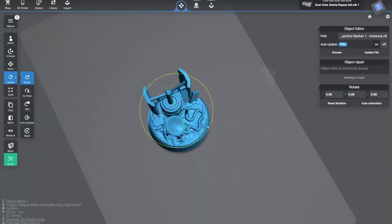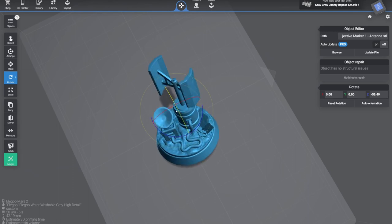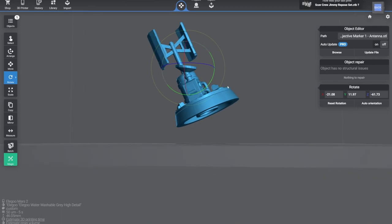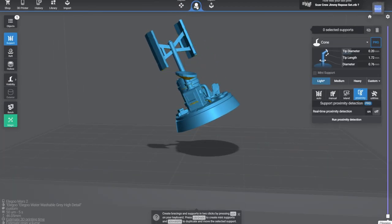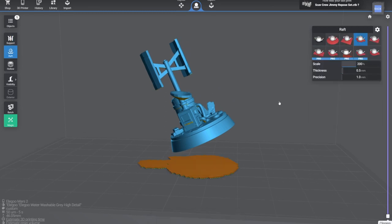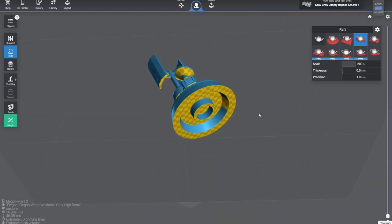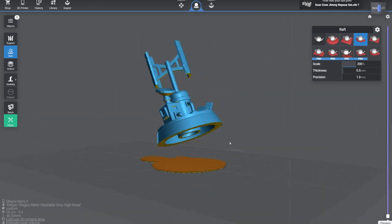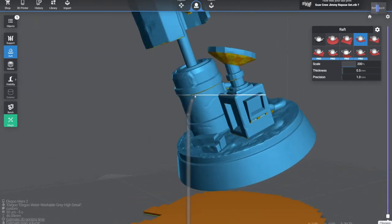When adding in supports on my model, I first try to think about where most of the important details are and keep that side on top. Then I angle it a bit to avoid large flat spaces on the bottom, and start adding in supports on the lowest points or islands. The integrated base on this model was a bit of a challenge, since it meant I had to force some strange angles on my supports.